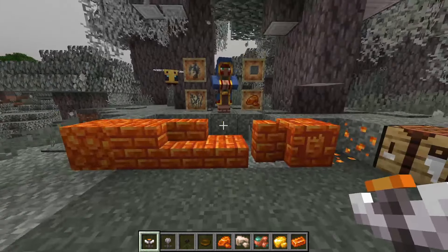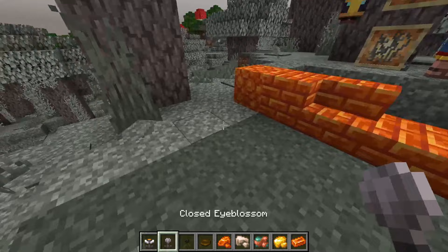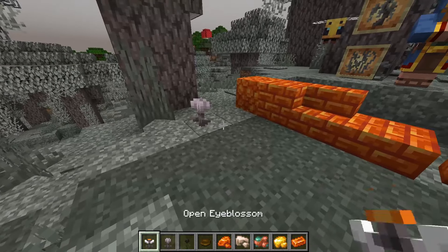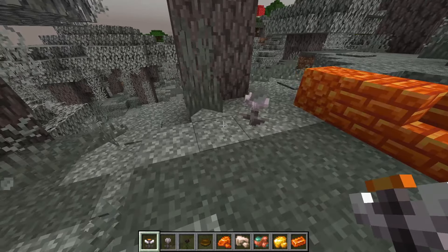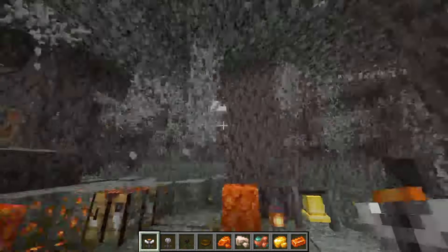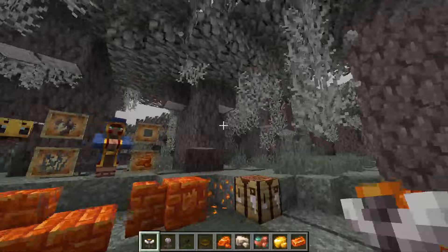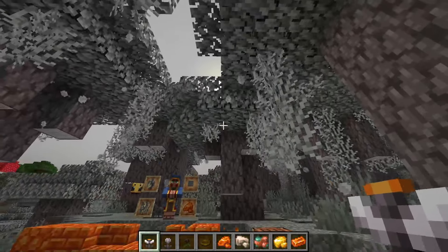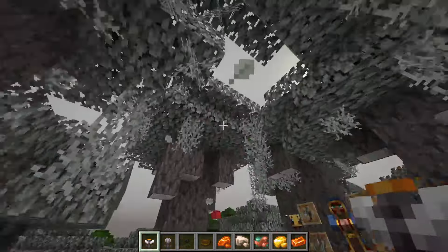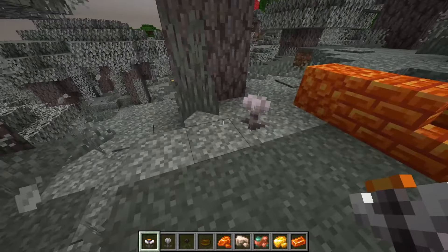We're here in Java Edition. If you checked out the Bedrock edition you'll have seen all these new blocks, but there's also a bunch of other new stuff added. We have the eye blossom and the closed eye blossom - the open and closed versions. They've added a new particle effect, kind of like the cherry blossoms with the nice falling leaves particle effect.